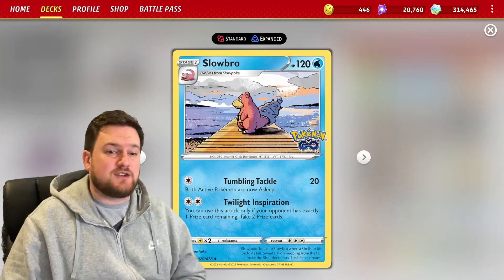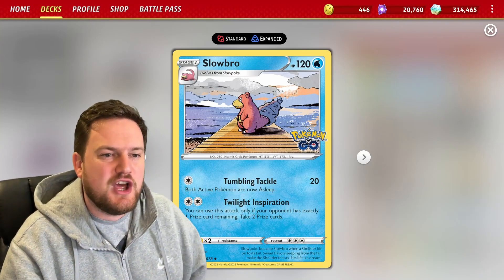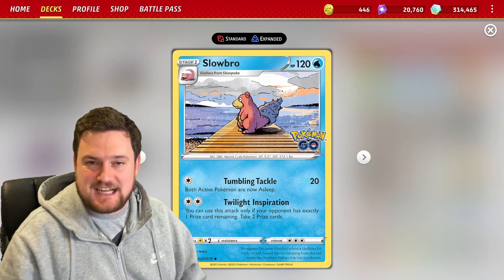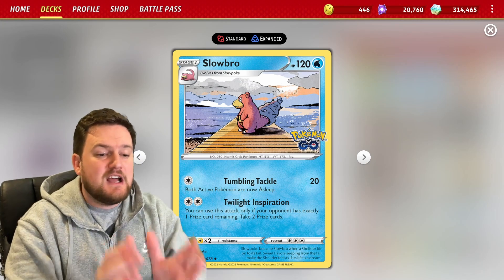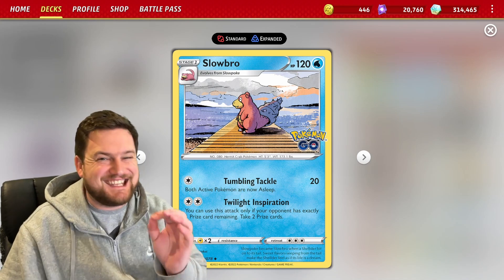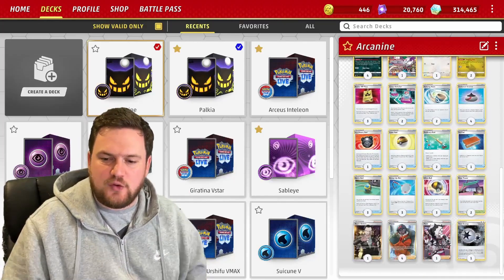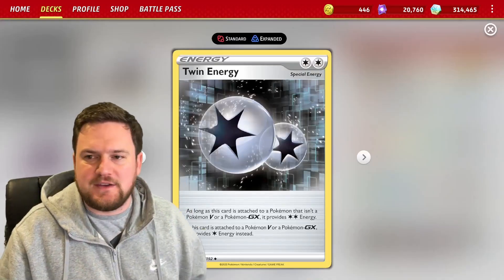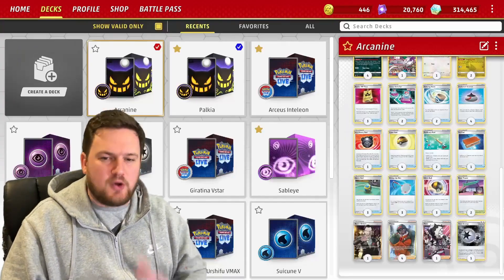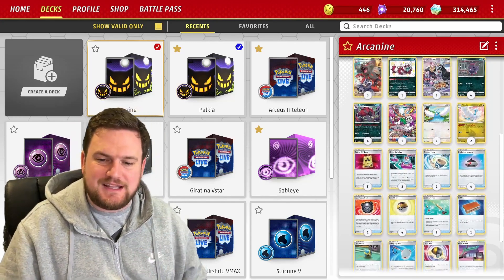Also, if things go poorly and our opponent is in front, we might be able to use Twilight Inspiration with our Slowbro from Pokemon Go to take our last couple of prizes. Two energy — use this attack only if your opponent has one prize remaining — take two prize cards. It can be a very, very clutch way to win some games. That's the reason we're playing the one copy of Twin Energy. We also play Piers, which can help us search out that Twin Energy in the late game but also gives us access to more copies of Zoroark.